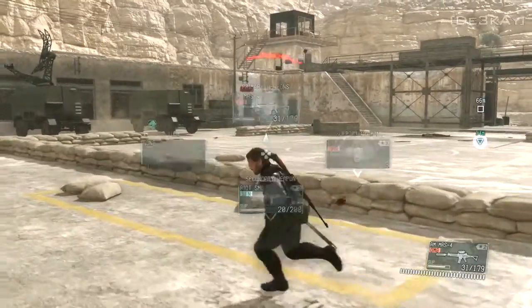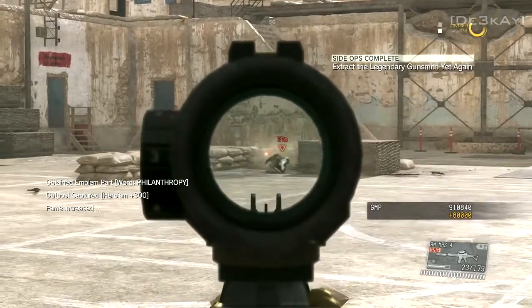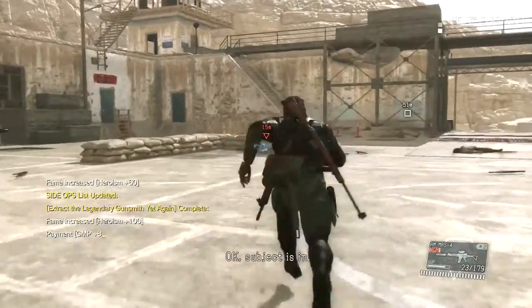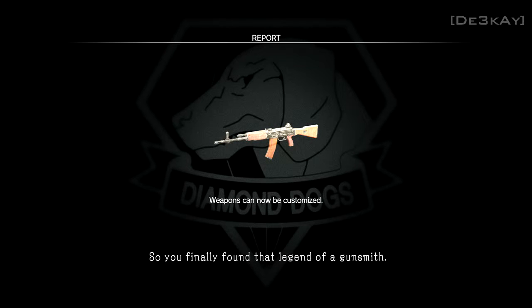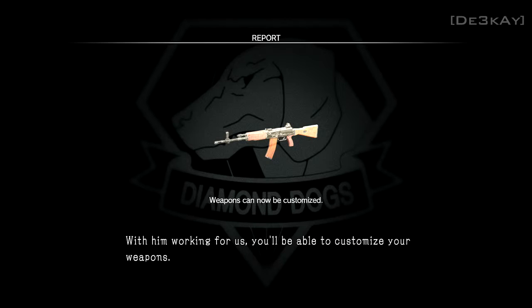Nice and simple. Side op completed. Subject is in. Extraction arrived at Mother Base. And there it is — finally found that legend of a gunsmith. The guys on the R&D team are dumbfounded. They say he's every bit as good as the stories. With him working for us, you'll be able to customize your weapons. Try it out in the ACC.